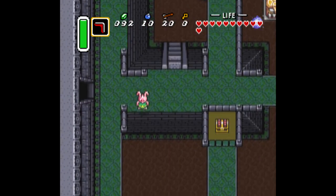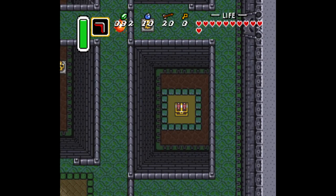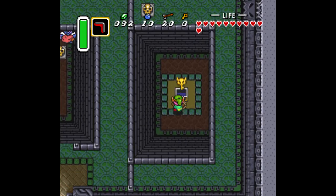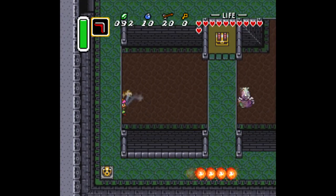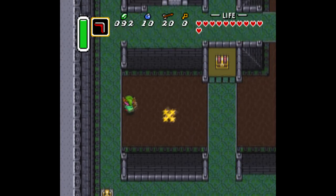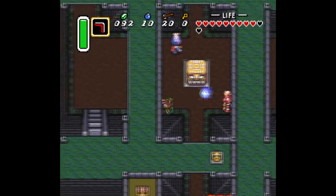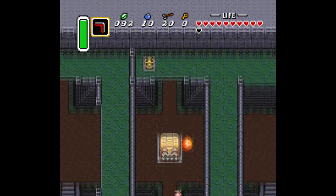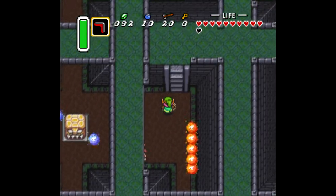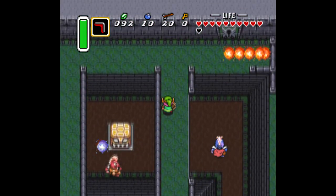There are four rooms and the only thing you have to do is go to this part of the first room. This right here is the big key. Once you have that, that's all you need from this four-room labyrinth. Once you have it, you can go pretty much straight to the northeasternmost corner of the maze. When you get up to the northeast corner, that's where the door is and you're pretty much done with this area.